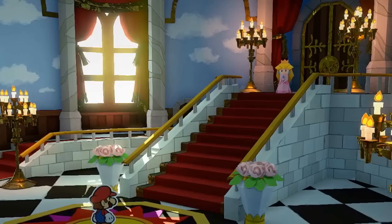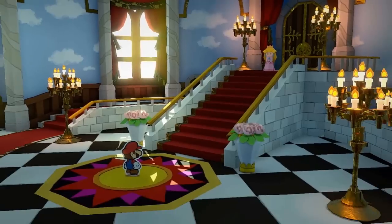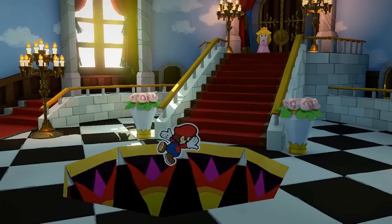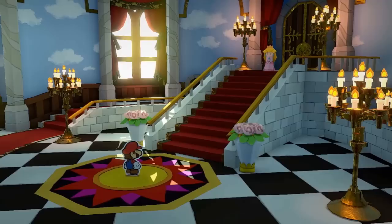That isn't to say there haven't been a few home improvements over the years. The windows now seem to stretch from the floor to the ceiling, and there's the addition of a sun mural on the floor which returns from Super Mario 64 — only this time it serves an ironically dark purpose. This entire room is rather dark and ominous.